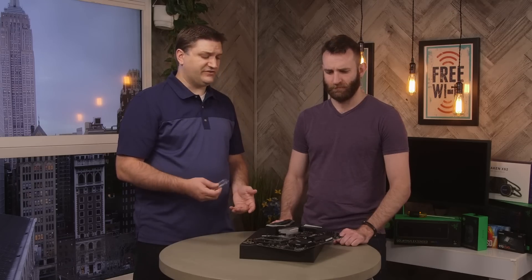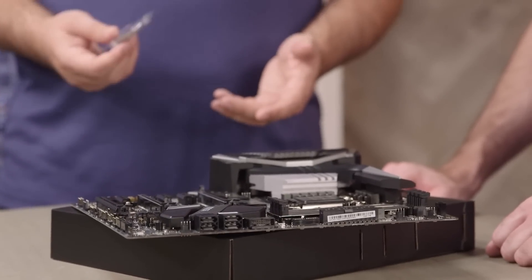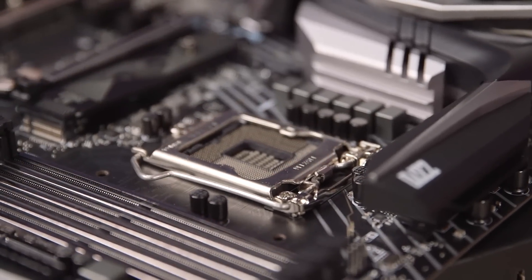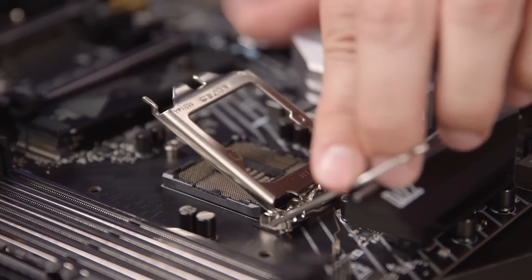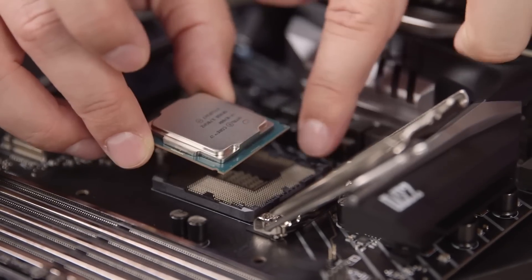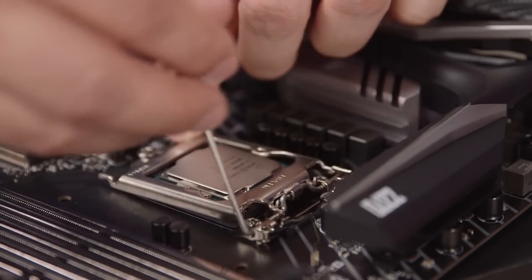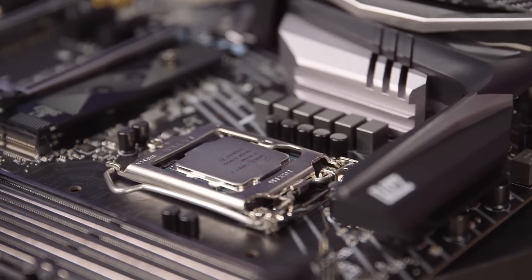I like to install the CPU into the motherboard before putting it in the case — it's easier lying flat with easy access. There's a clip you pop off on the CPU slot that exposes the pins, and with socket 1151 there's just one lever to pull back. Your CPU has notches that line up with notches on the socket so you can't put it in wrong — it just slides in, then put the lever down, close the latch, and you're done.